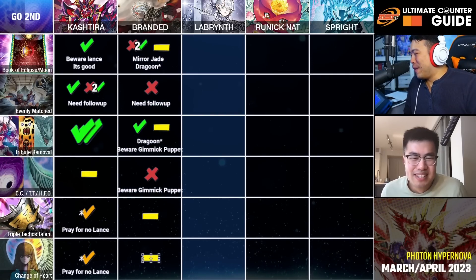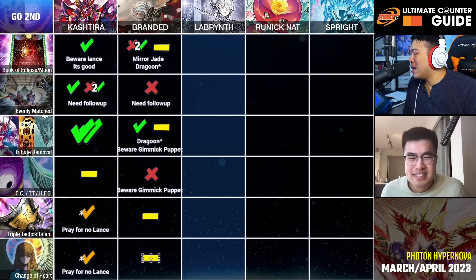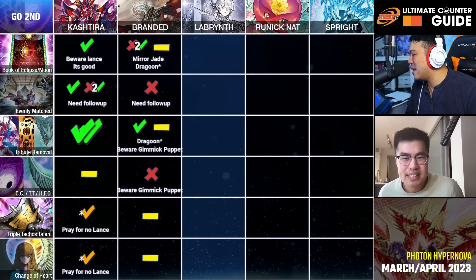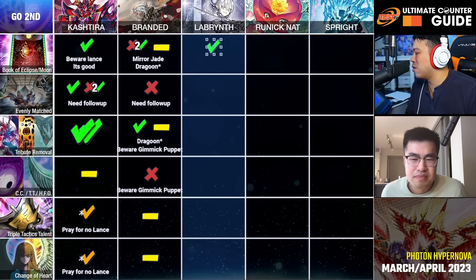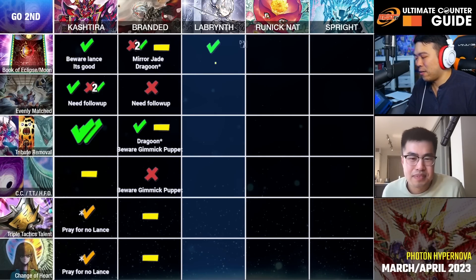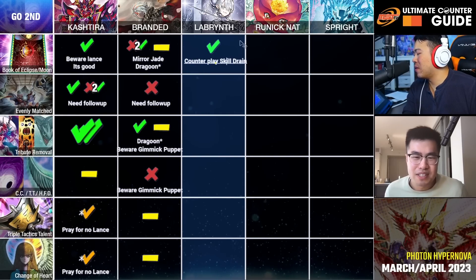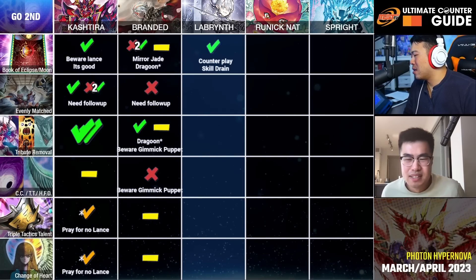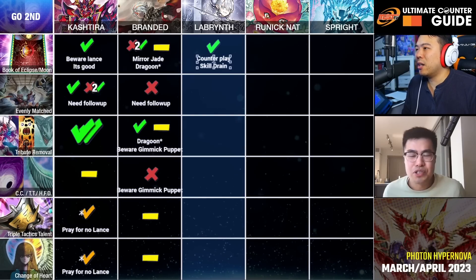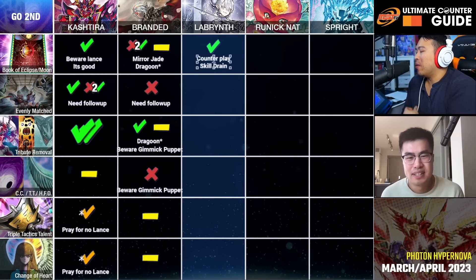Moving to Labyrinth — Book of Moon and Book of Eclipse. I think Book of Eclipse has some value here. The purpose is mainly to dodge Skill Drain to re-enable some of your effects. Book of Eclipse can also remove the fiends from being face up. This is mainly to counterplay Skill Drain. Like if you have a Fenrir attacking — chain Book of Eclipse — that's one of the best ways to play. It's also one of the ways to stop Dogmatika Punishment from popping an extra card. Book of Moon still has a lot of value in general.